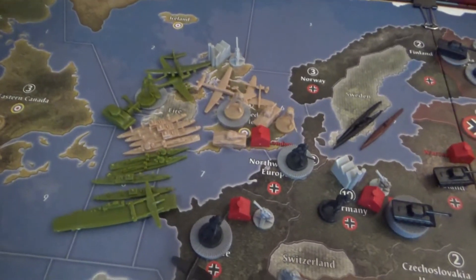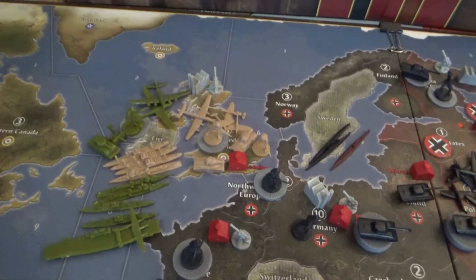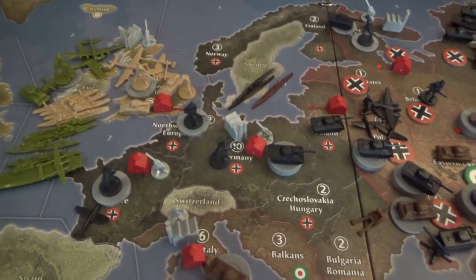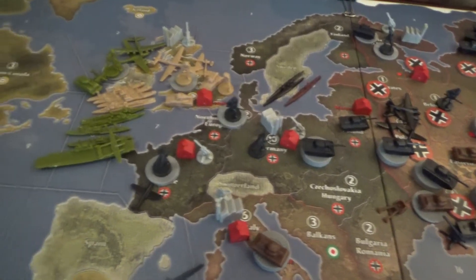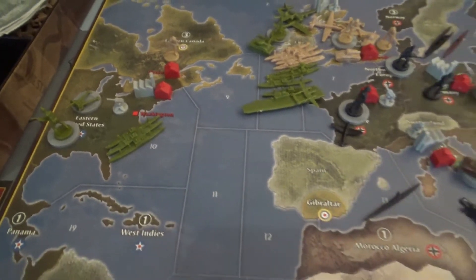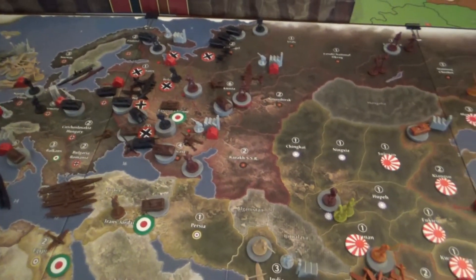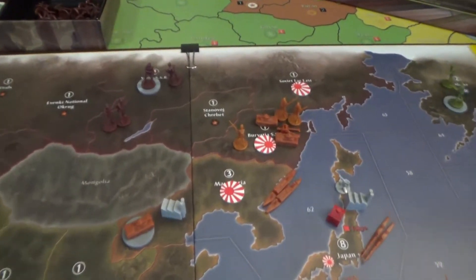The Americans have come over and landed in Great Britain with just four units — not a lot of punch. But the Brits built three transports, so there could be ten units landing in Western Europe next round, and the Germans need to be aware of that. The Americans also built another three transports with three men and three artillery ready to go, so round four will be very telling.